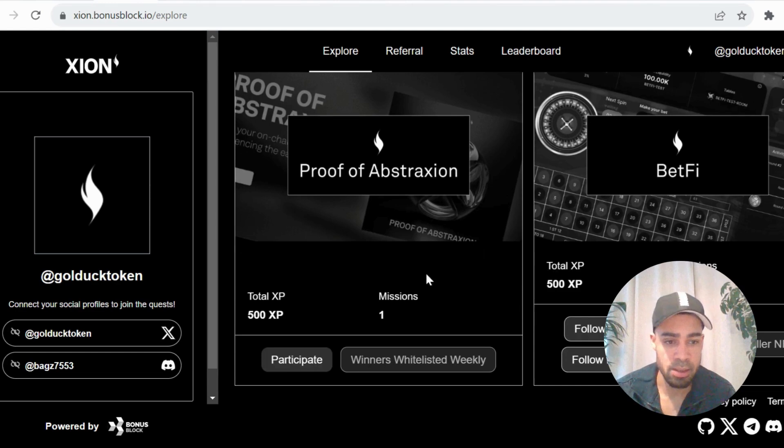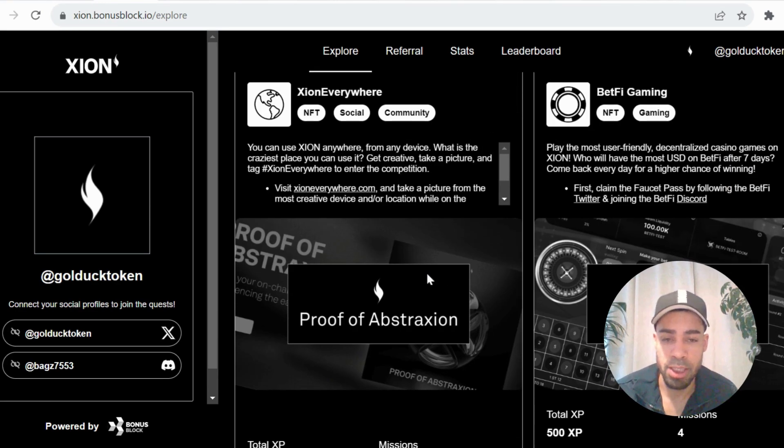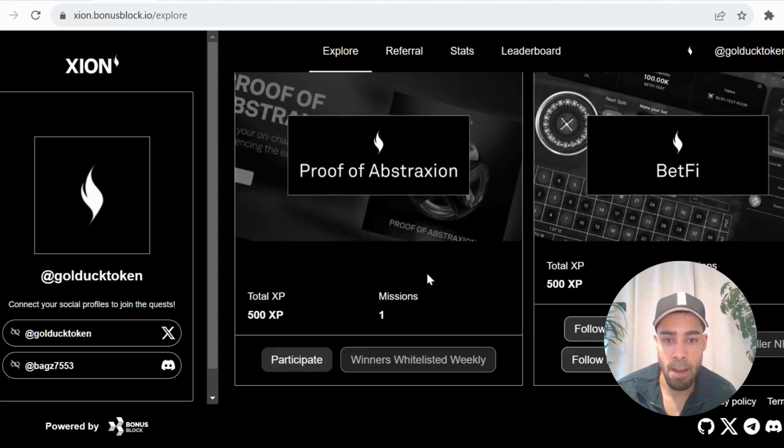But then we have these tasks that are still available. We have proof of abstraction, which is where they just want you to take a picture of you tweeting out about the Zion testnet. When I did this, it didn't even ask me for the picture and I was still able to mint the NFT for it. They choose winners weekly, so do take the picture and try to get in on the whitelisted winners.